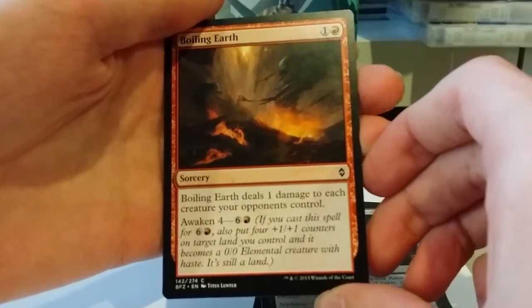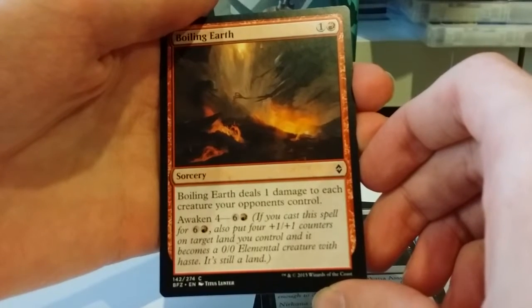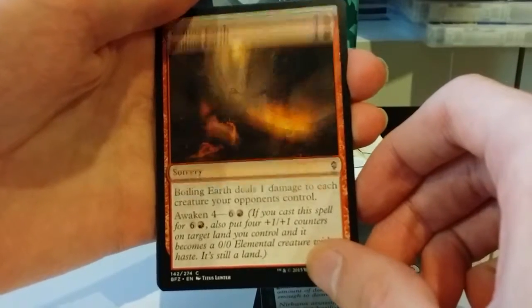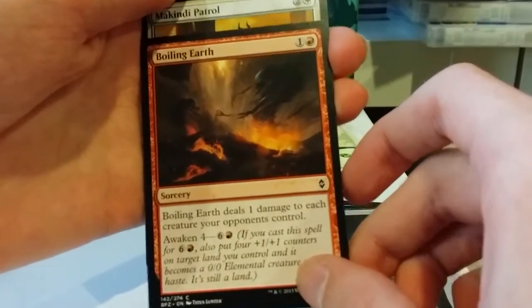Boiling Earth is our next card. One and a red for a sorcery to deal 1 damage to each creature your opponents control. You can awaken it to deal 1 damage to each creature your opponents control, and one of your lands gets four +1/+1 counters.